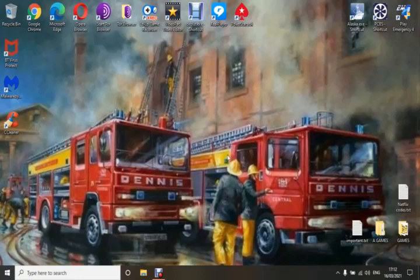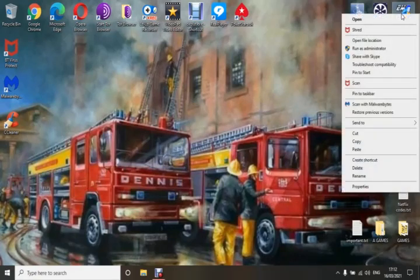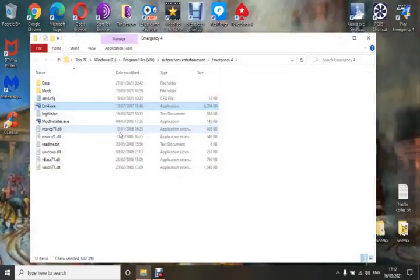Hi guys, and welcome. In this tutorial I'm going to show you how to change some of the files in the game to make it run to your liking. First thing you need to do is open up your file location of the game by right-clicking the mouse on the desktop icon and clicking 'Open file location'.